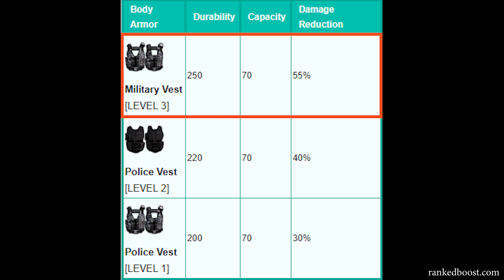The level three vest looks like it has more pockets to put stuff in, but that's not the case. So if a vest has less than half its durability, it's worth it to take a lower vest — because otherwise you might lose the next firefight simply because your vest will break in the middle of it.